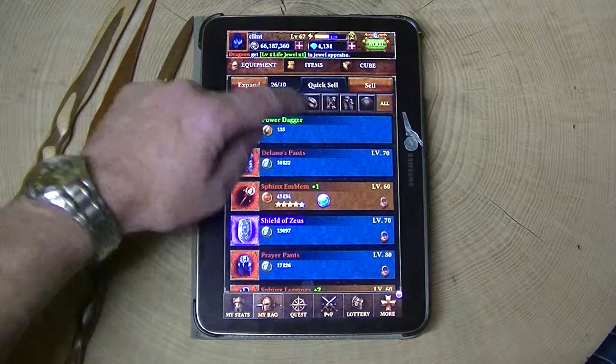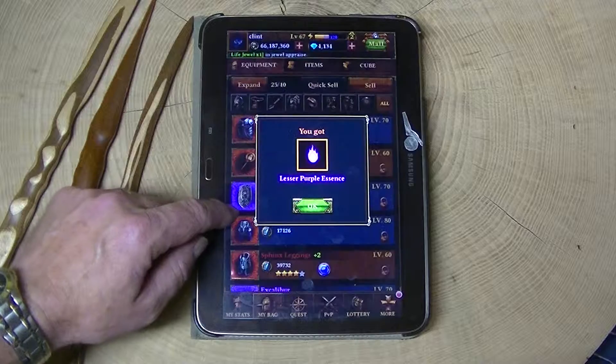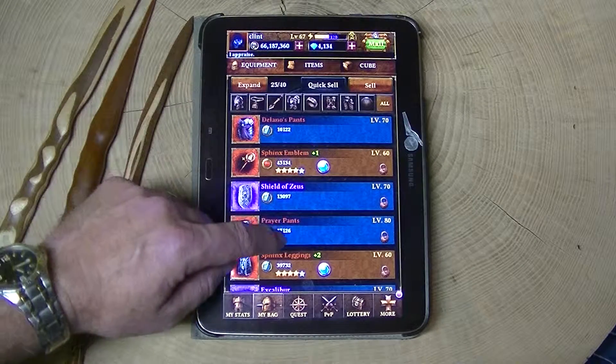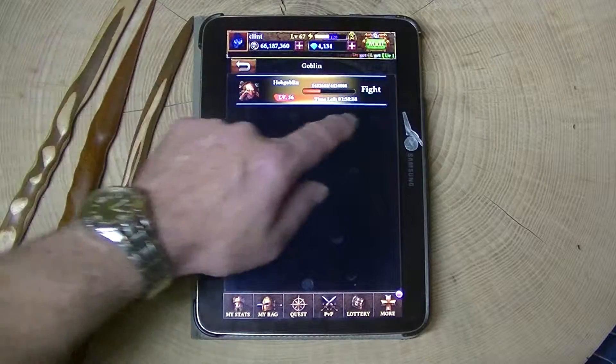Just dismantle it quick and see what we get. Okay, less of purple essence — alright, this is not so bad either. Go to the back, goblin, and fight him.